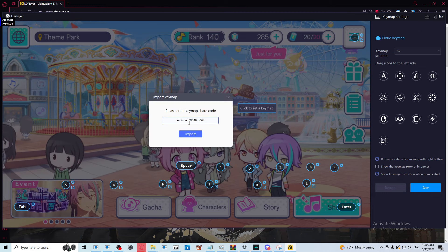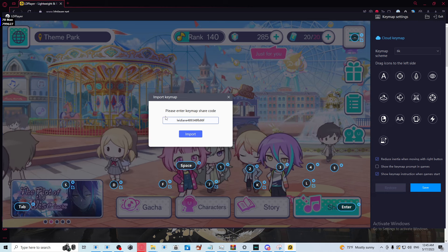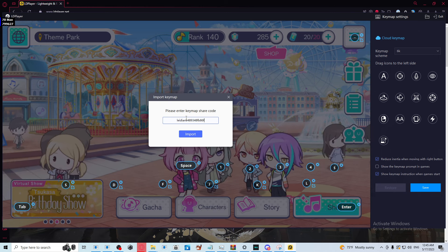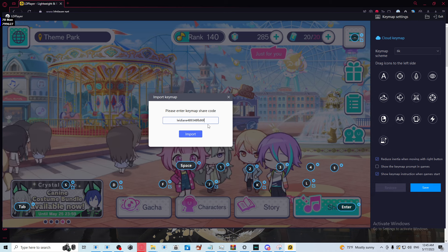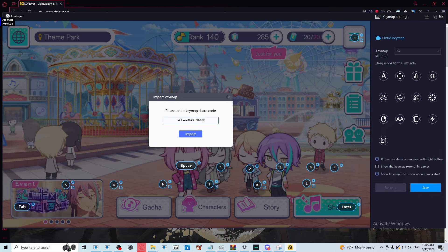After that, click Key Map Scheme, then Import Others Key Map. You want to paste the share code right there — this will be in the description on my YouTube. If you're watching on TikTok, you can just type it out. Then click Import.